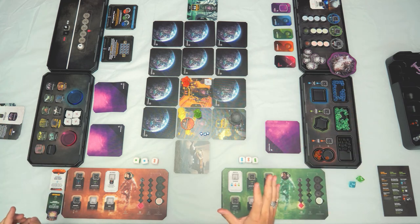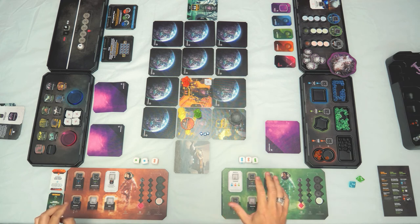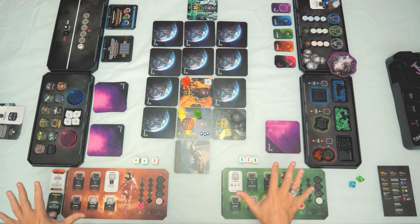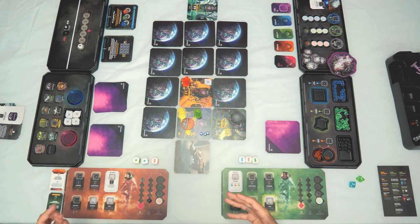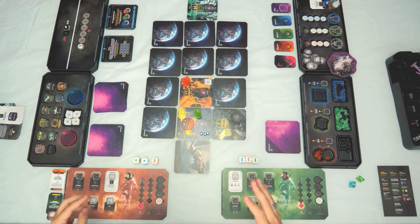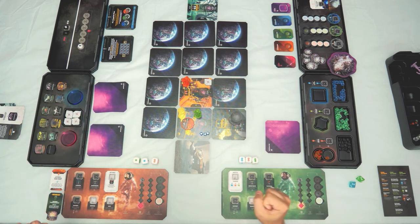The rules are very user-friendly and logical. The most important principle written in the universal rulebook is: whenever there's doubt about whether you can perform an action, use the benefit of the doubt for the players and do what's logical for the story. This is your exploration, so do it however feels right and comfortable.